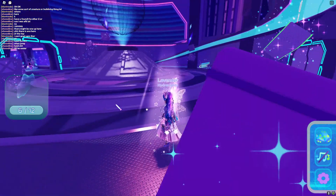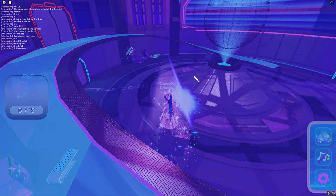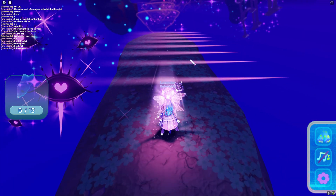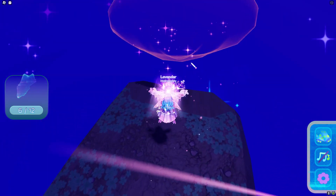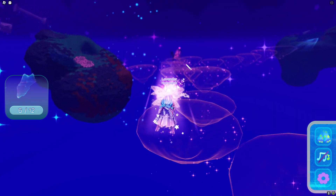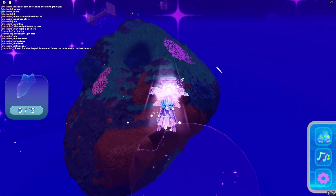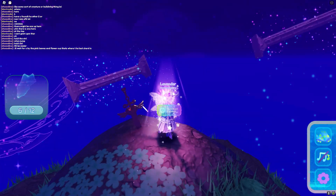Now let's move over to this third rift. This one involves completing another obby to find the three shards. Watch out for these lasers — you do have to jump over them. Then jump on these flying invisible rocks and go to the first island, where the first shard will be. You basically just jump on over, and as you can see, it's right here next to the sword — just kidding!